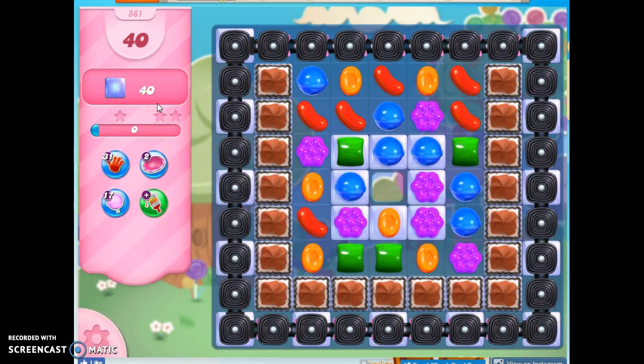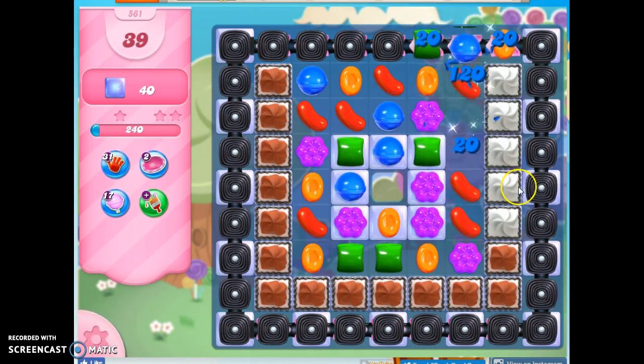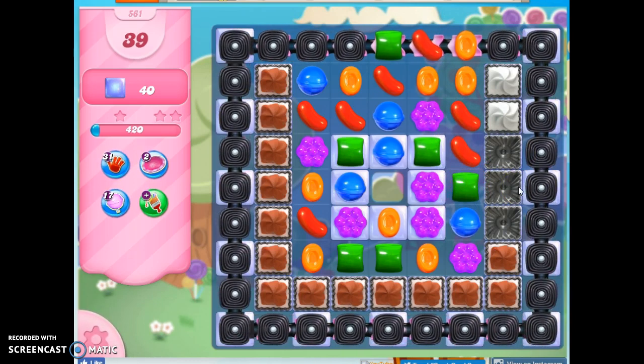I've got 40 moves to collect 40 jelly. I can see jelly every other space under this licorice on a conveyor belt, and some under three-layer thick frosting, and some here in the center ringing a cutout. I want to try to get through as many of the barriers as possible. I'm not interested in the jelly yet — I'm interested in removing the barriers, meaning all of the frosting and all of the licorice that I can get through.